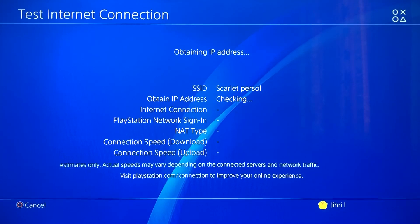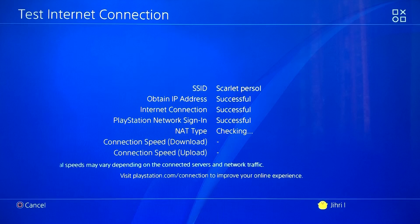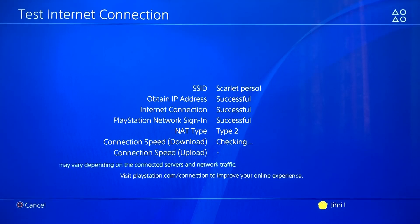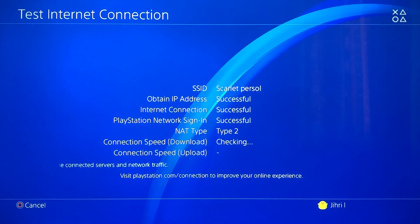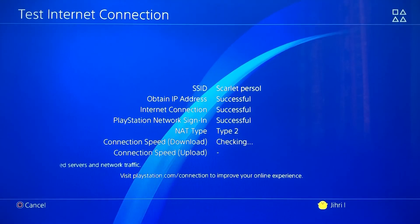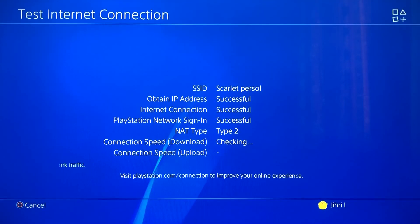If you get an error code or something like that instantly, or if it doesn't work to test your internet connection, I'm going to show you a solution. But if it does work, it means your internet is perfectly working but the connection speed is just really low — and you can change that, I'll show you how.